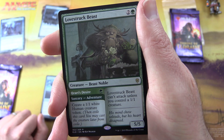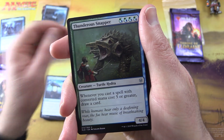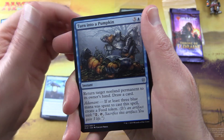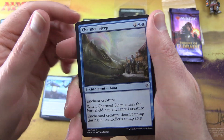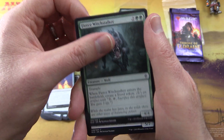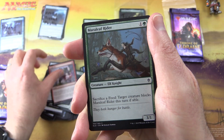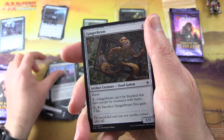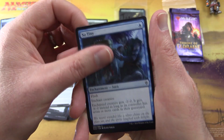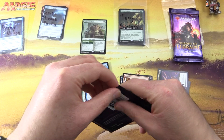Lovestruck Beast can't attack unless you control a 1/1 creature. Uncommons: Thunderous Snapper, Trail of Crumbs, Trail of Crumbs, and Turn into a Pumpkin. Commons: Charmed Sleep, Giant Skewer, Fierce Witchstalker, Roving Keep, Bar-Gin Merryleaf Rider, Jousting Dummy, Gingerbrute — there he is so tiny — and Prized Griffin.